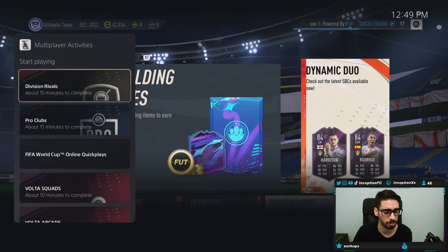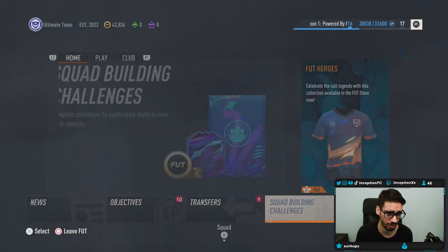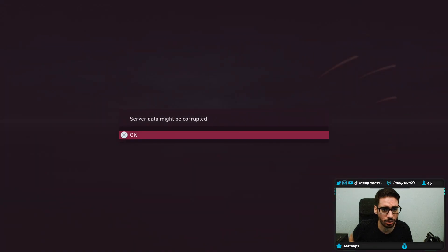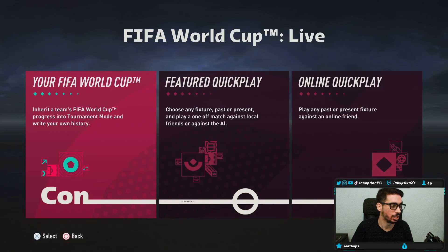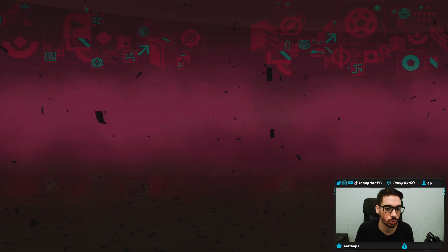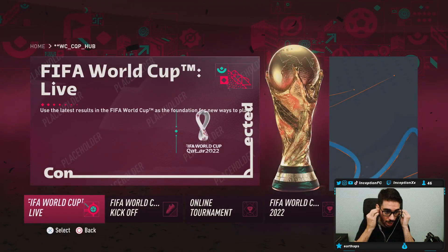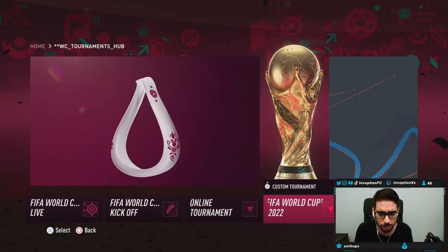From the PlayStation 5 menus, you go to the World Cup online quick play, start activity. It's going to load up this whole entire thing. And then once it says 'data corrupted,' you just press X and you're in the lobby. You press circle and now you can see that you're in the actual menu for the World Cup.